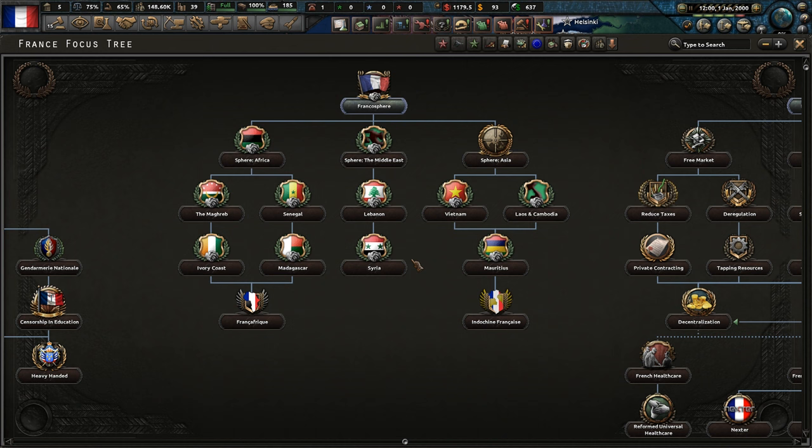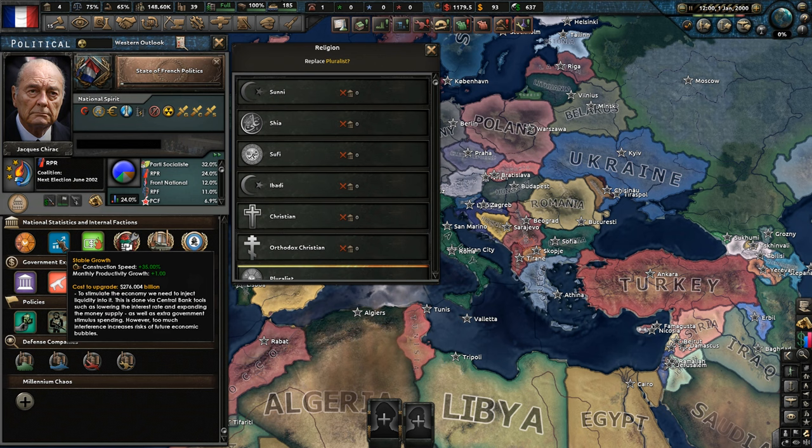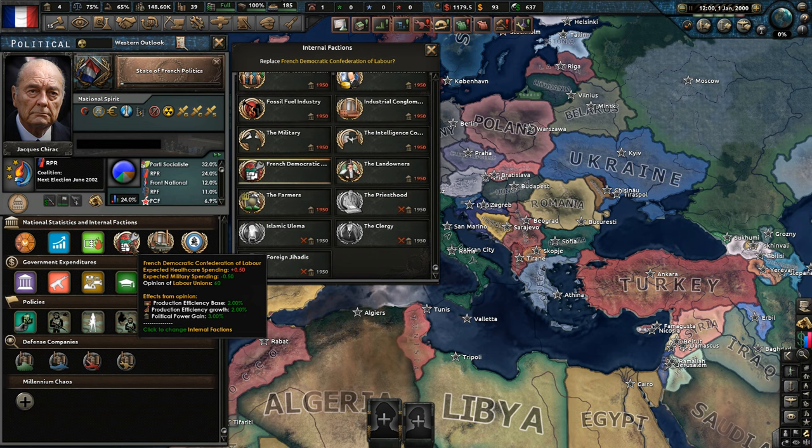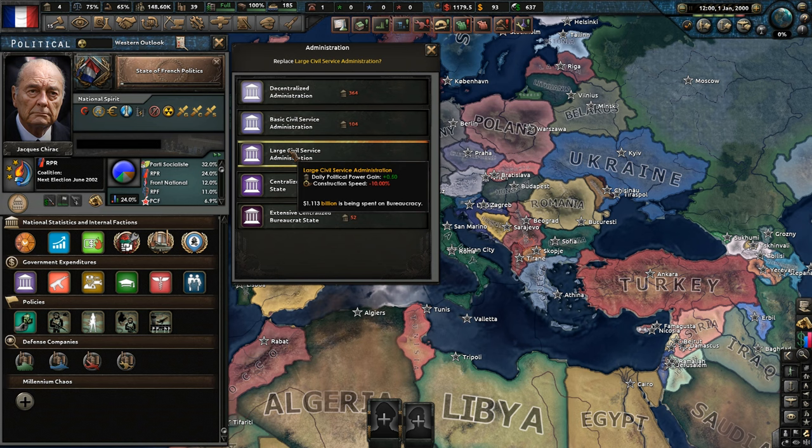Lebanon, Syria, Senegal — we'll see, I haven't decided where I'm going to go just yet. Let me know in the comments. We could try and rebuild the old Frankish Empire. We are a pluralist society. Stable growth — want to get that up. For corruption, that's a little bit high. We've got the French Democratic Confederation of Labour, Military Industrial Complex, Maritime Industry. Our maritime industry is actually quite strong. Interesting — we should have a big navy then.